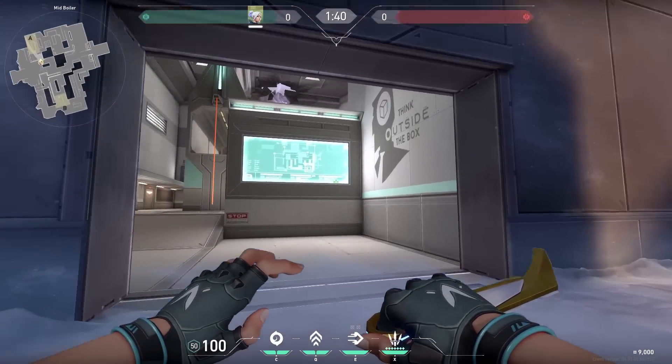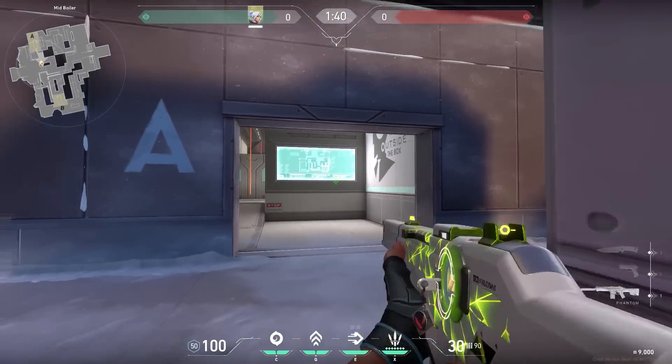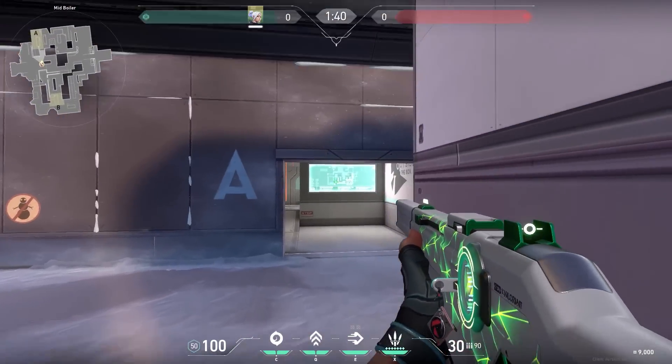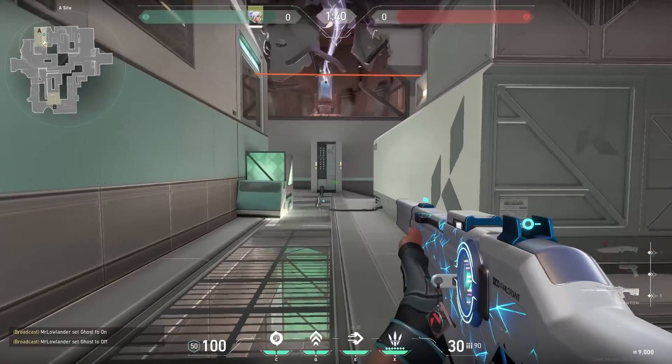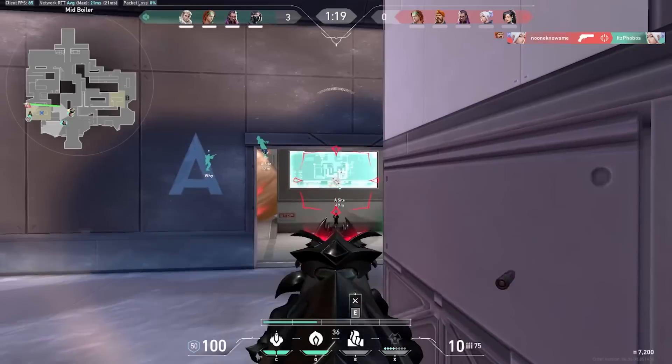But this one was even more surprising to me. Did you know that you can wallbang through the screens? What you have to do is stand a little higher than on the ground — on these boxes, for example. Then ping where you want to shoot, and then shoot through the screens. It's funny that I've been playing this game for over two years but never knew this.